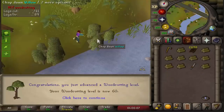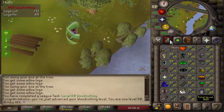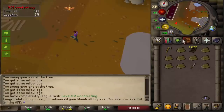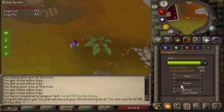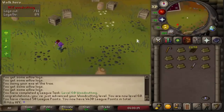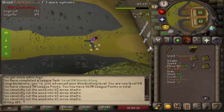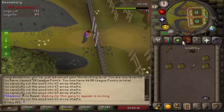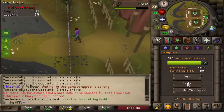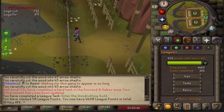60 woodcutting on our AFK account — that one's kind of huge, simply because we can now enter the woodcutting guild. Not only do we get 50 points for completing this task, if we claim it right here at 570, we are also going to get points for entering the guild. So let's do that very quickly — enter the guild and collect the points. 520 points to go.